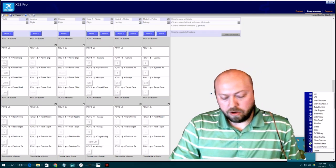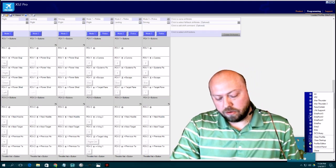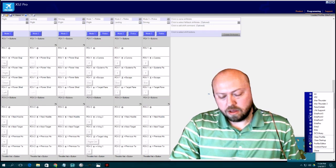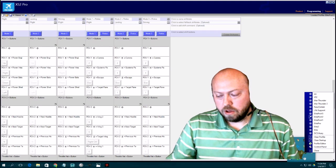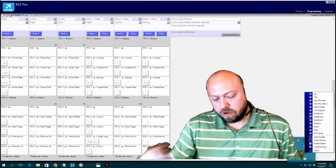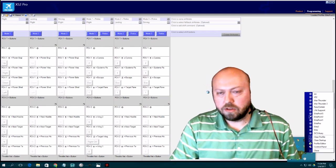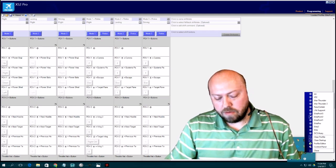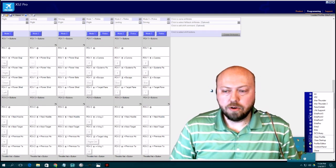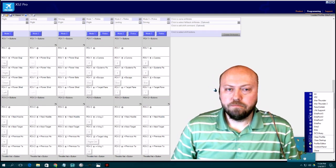When you plug in the joystick, Elite Pro V2 will be the program that loads by default. When it loads, it'll show 'Elite Pro V2' on your screen. You'll be able to see your mode button — 1, 2, 3 — up top, and the name of the mode. Red is flight mode, blue is landing mode, and magenta is driving mode. All the commands are programmed in there.